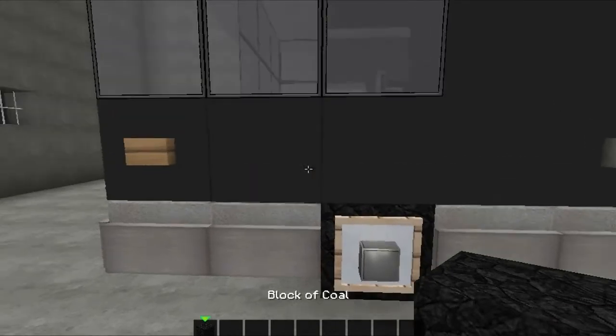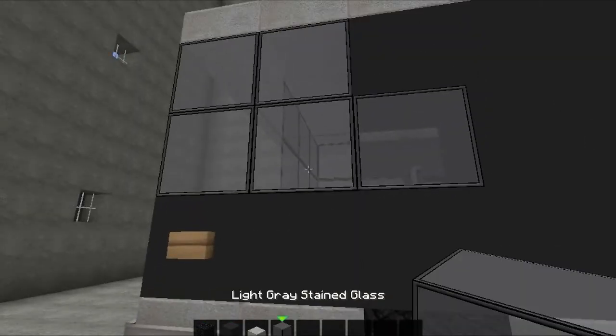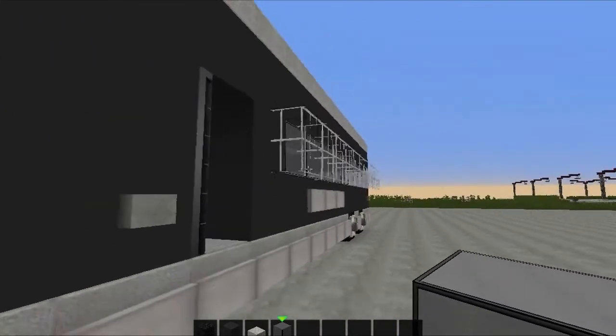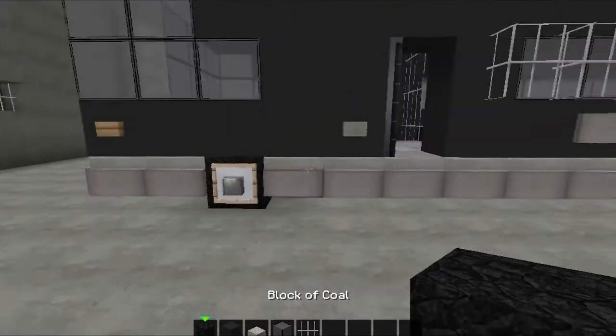What you're going to need is coal blocks, black wool, slabs, light gray stained glass, and iron bars — very easy.